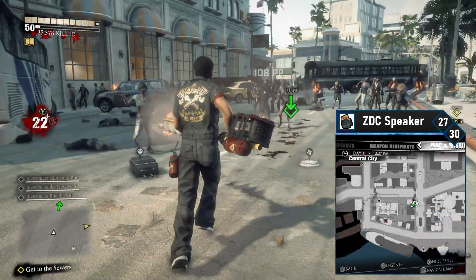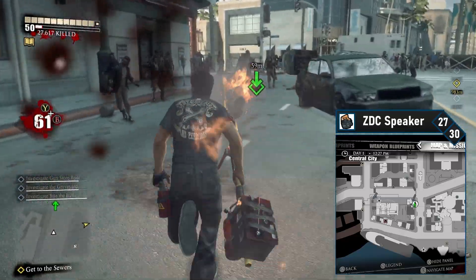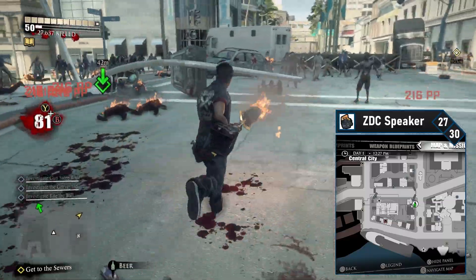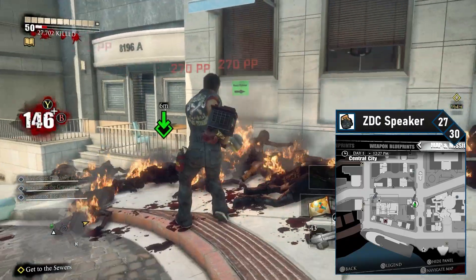ZDC speaker 27 is in the center of Central City. From the museum, head down the street and once you hit a barricade, turn to your left to the south. The ZDC speaker should be in plain sight, attached to a wall. Blast it and you're almost done.